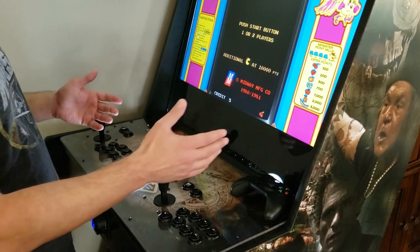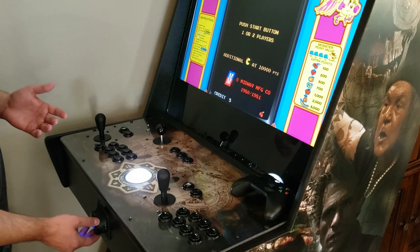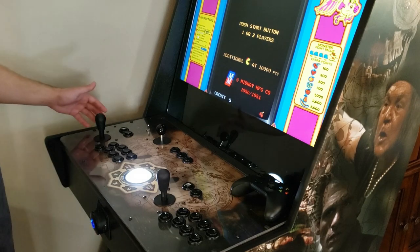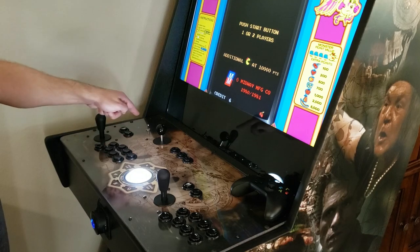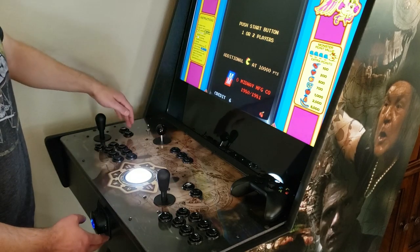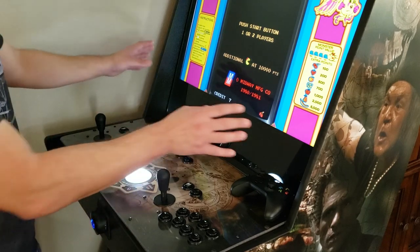To launch a game, hit Player 1 Start. The system shows you how many times you've played it and how long you've played it for. To credit the game, hit the credit button on the left — you can add as many credits as you want; it's essentially free play.